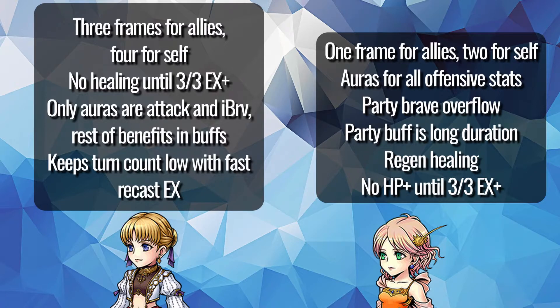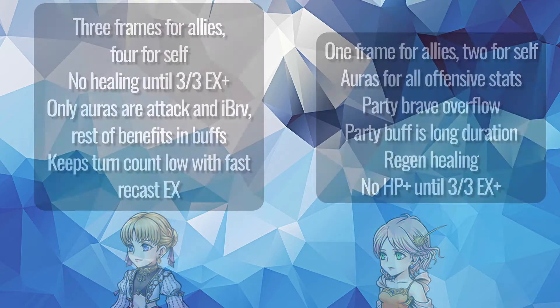If they could both coexist in the same party, the regen would be incredibly high and you wouldn't need to purple Aphmau for the healing, but that's a lot of frame buffs which may run into issues with other units, besides the fact that you're doubling up on debuff immunity. Between the two, I'd actually consider Aphmau as having more personal offensive contribution, and while she herself will keep turn count low thanks to free actions, she will not actually work the best with other units who would do the same — you'd likely prefer Lena for that. Lena sits back and shoots and provides auras that way, while Aphmau is constantly doing things to maintain buffs and is dumping bravery at the same time.